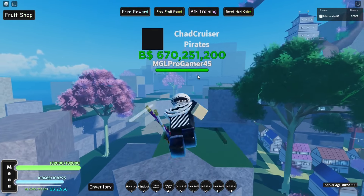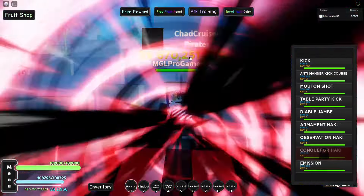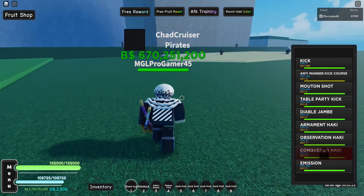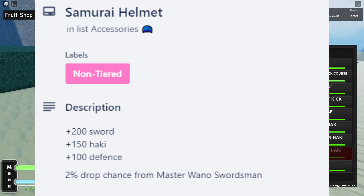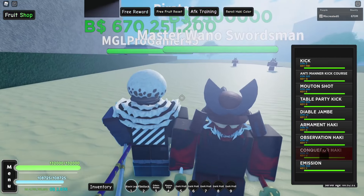Then make your way over to this area — I'll go ahead and speed up me running over there. Once you get here, you want to come to this little group of people right here. These are the guys who drop the Samurai Helmet. I actually have two of them.